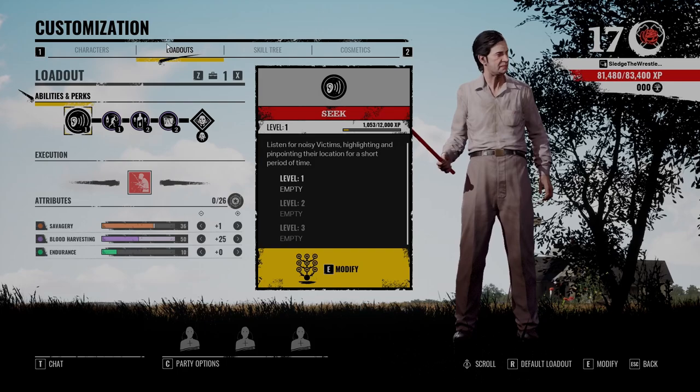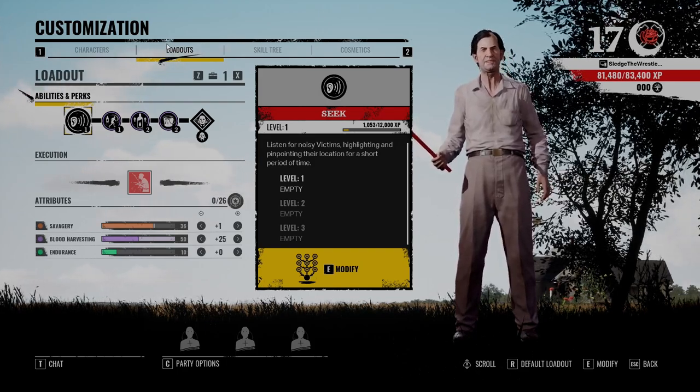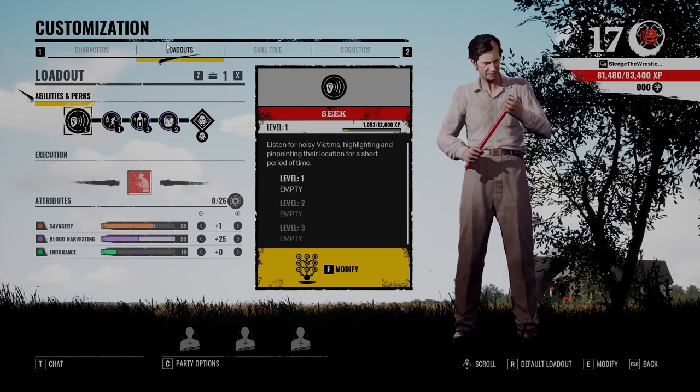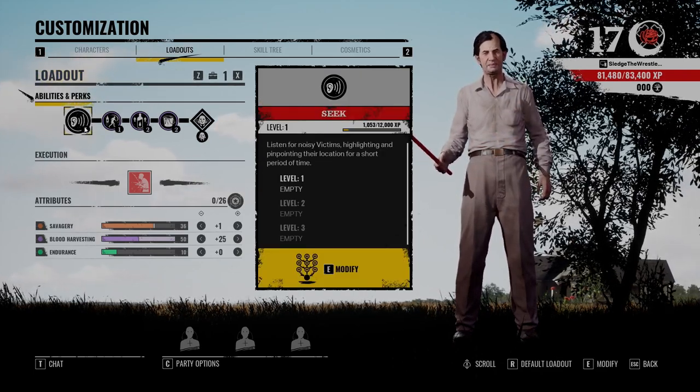I'm just warning you right now, you probably want to communicate if you're going to play Cook. If you don't communicate, hey, I'm not going to tell you how to play — play who you want to play. But maybe a different family member would be a better choice for you because this is definitely a support role.